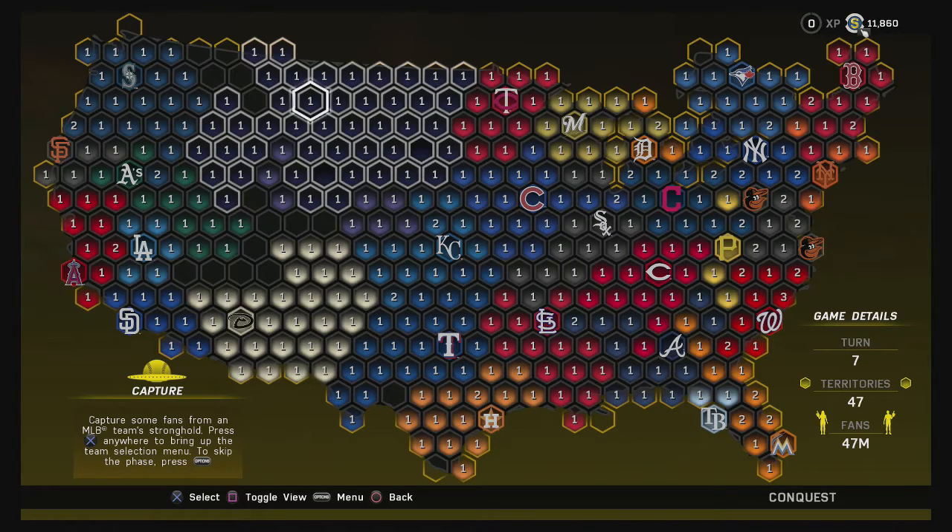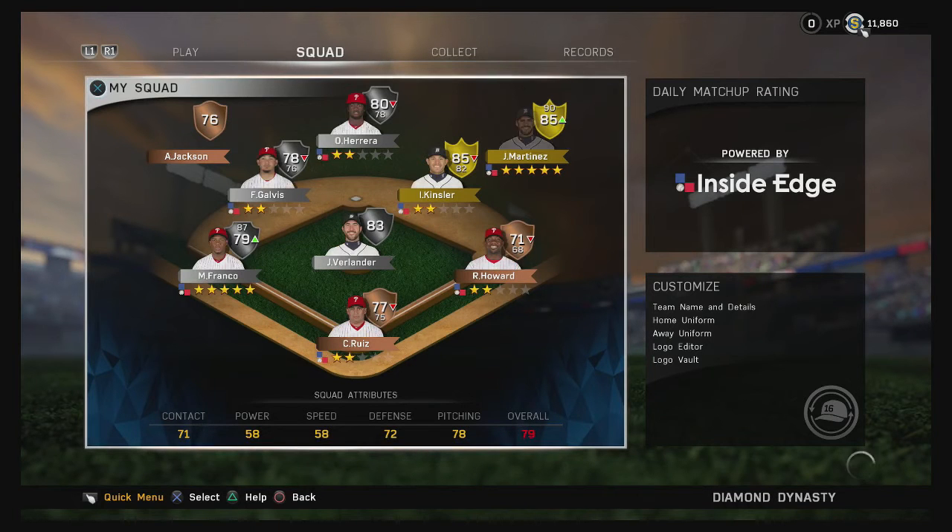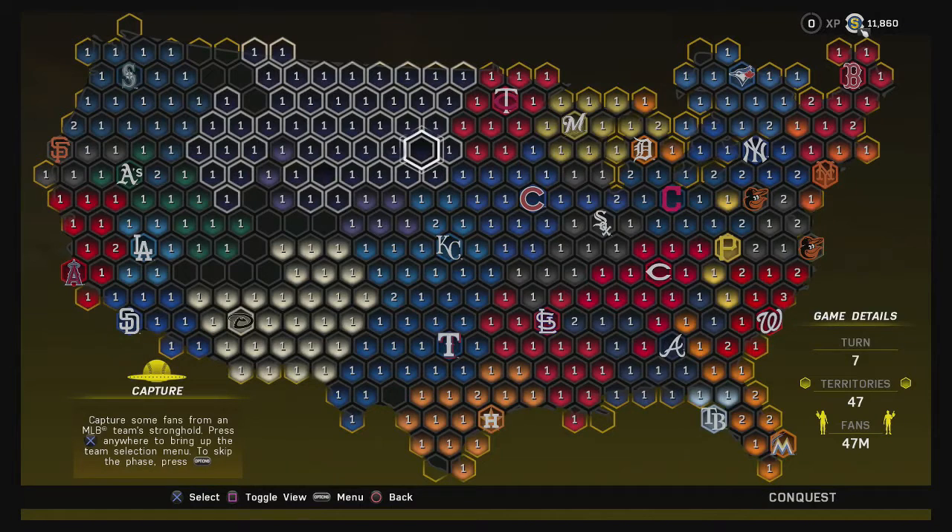I'm not going to show every game or anything like that — I'll show you some highlights or some close battles. First things first, I want to show you the squad I'm using. I have a mixture of Philadelphia Phillies and Detroit Tigers at this point, basically working on two missions at one time. I have to play a bunch of innings with Tigers and a bunch with Phillies to get different rewards. My outfield has JD Martinez, Odúbel Herrera, Austin Jackson — a flashback card. Infield is Michael Franco, Freddie Galvis, Ian Kinsler, and Ryan Howard. Carlos Ruiz is my catcher, and my weakest point is pitching — Justin Verlander is the best pitcher I have, then a mix of Phillies including Aaron Nola and some Tigers.